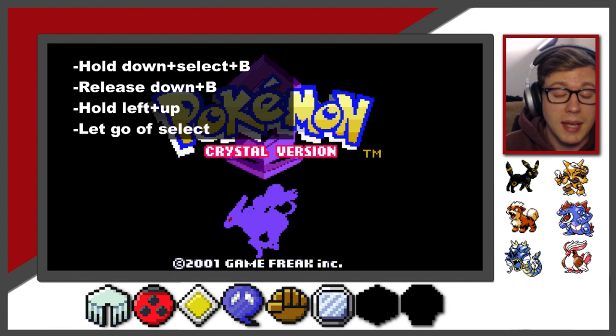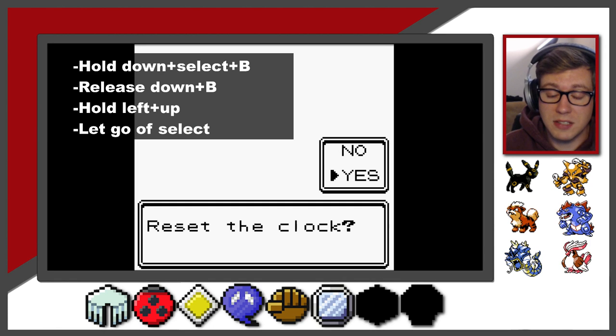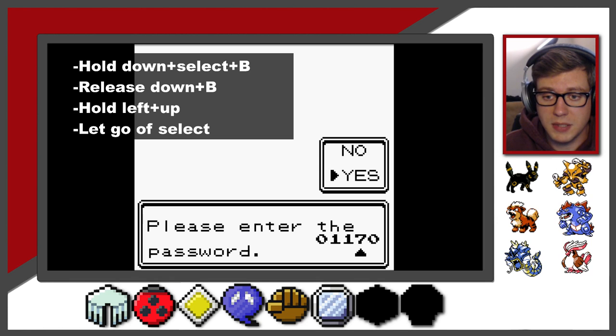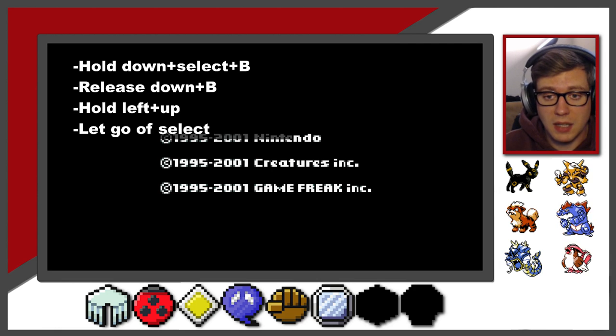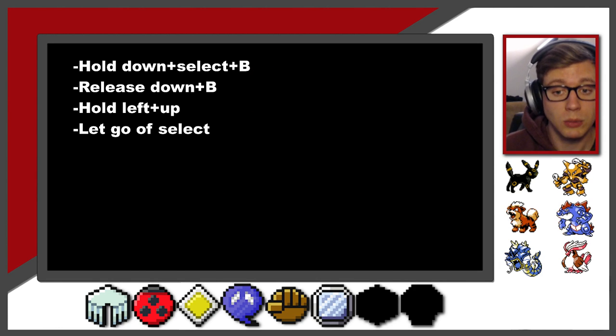I'm going to release down and B while still holding select, and then we're going to hit left, up, and select all at the same time, and I'm going to release select. Then you have this little white screen right here. We're going to say yes to resetting the clock. The password is 01178 - then 1, 1, 2, 3, 4, 5, 6, 7, 1, 2, 3, 4, 5, 6, 7, 8, 0, 1, 1, 7, 8 - that is my password. Password okay. And then it's going to go ahead and bring us right back to the area where we can just start the game like normal.